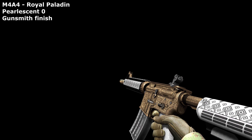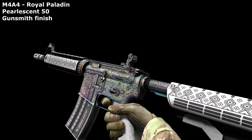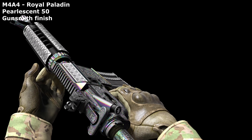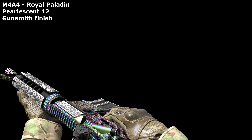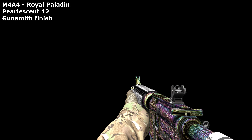The M4A4 Royal Paladin, much like the Naga, is just asking to be coated in oil. A value of 50 certainly did that, and I think with a few tweaks to its base colours and brightness, it could actually look pretty decent. I also found success with a more subtle value of 12, which bunches the colours less tightly, resulting in a less confused, less noisy appearance.